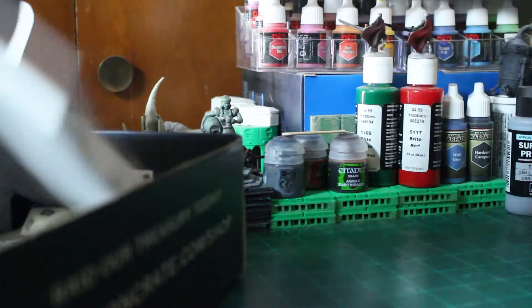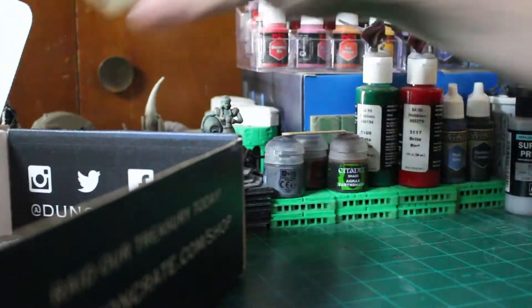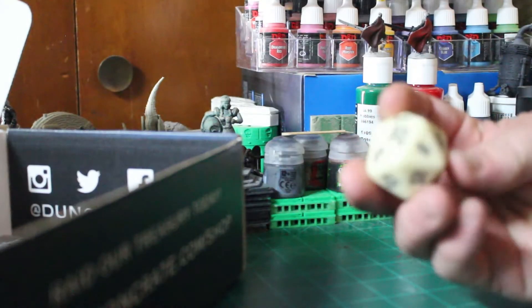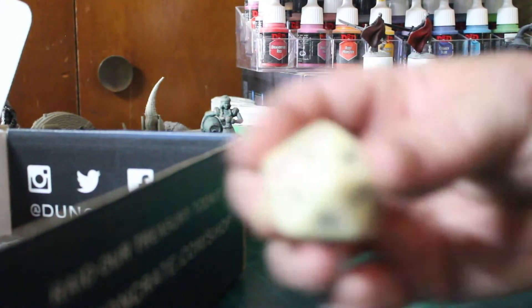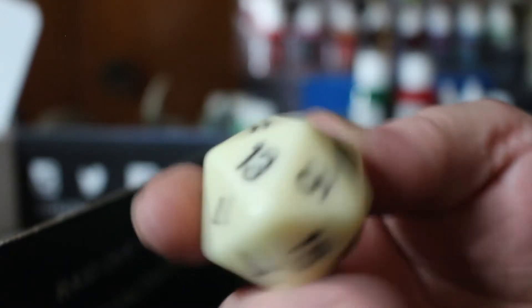I did hear something loose in there. Hey, look at that — got our paper. Let's see what we got. It's a bone colored die, a large d20. Really cool — big die. It goes along with that whitish colored one I got a couple months back.